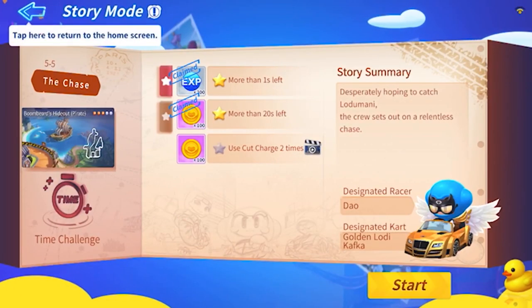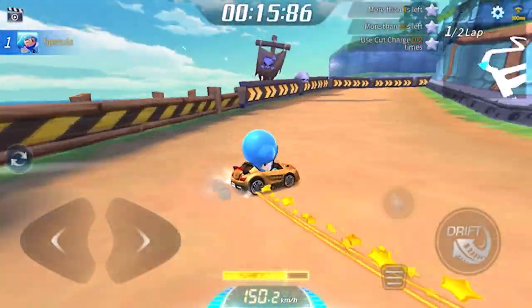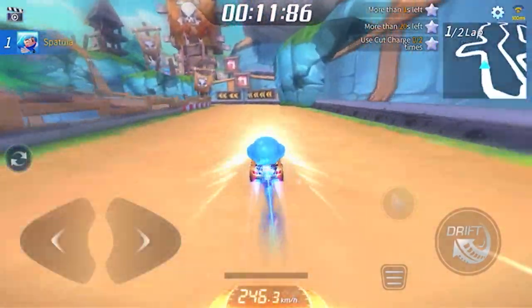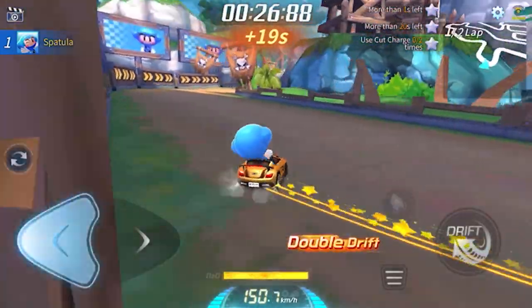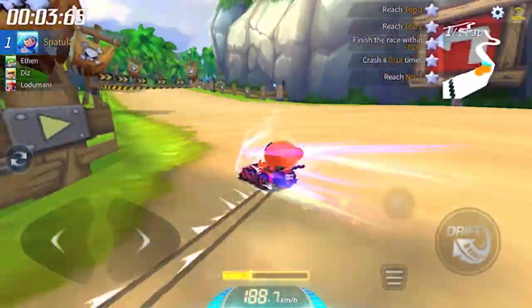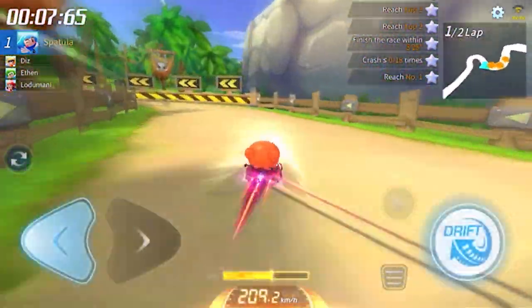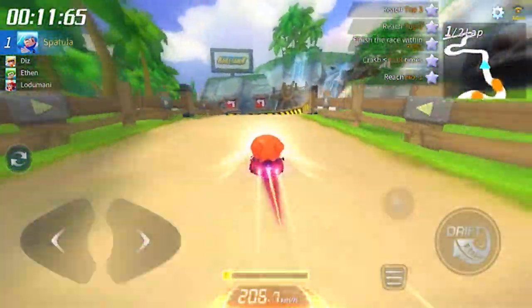Stage 5-5 is the Golden Loady Kafka. To be honest, I think this is more of a flex card than an actually good car — its drifting is quite cool, but other than that it seems to be more of a flexing item. Stage 5-6 is Monster. This card looks like a mix between Saber Red and Marathon — I didn't even realize this cart existed. I don't think there's any way to get it currently, but it feels pretty nice.